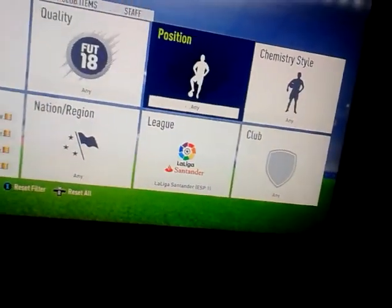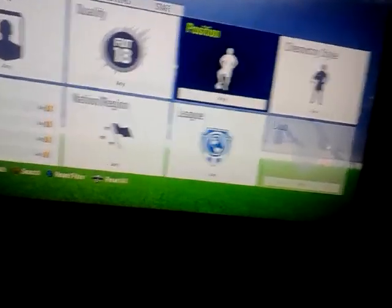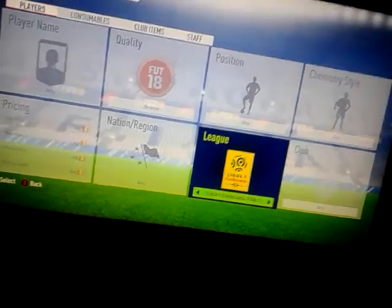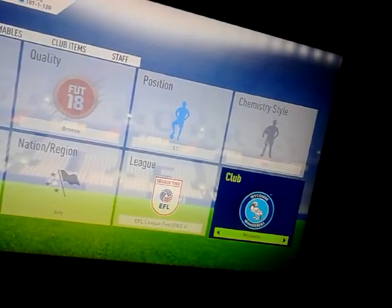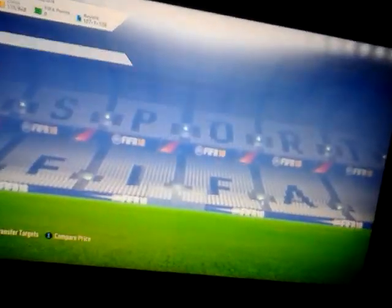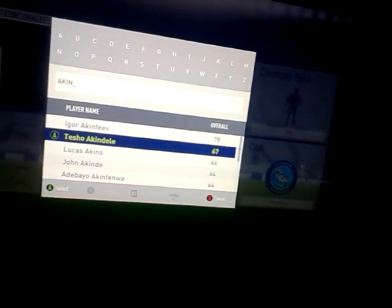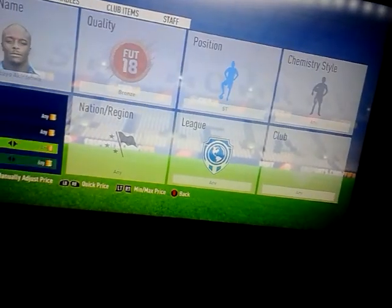Now you're going to be finding people with big names — the biggest bronze card of all is obviously AkinFenwa. I forgot how to spell it so I'm just going to go Striker, then search Wickham and work out it's A-K-I-N. You literally want to find any big players who are just good to trade with. So AkinFenwa — you need to find the cheapest buy-now price for this player.